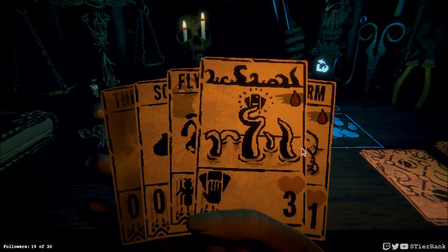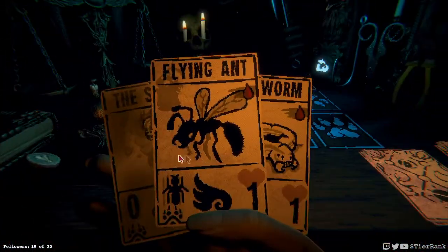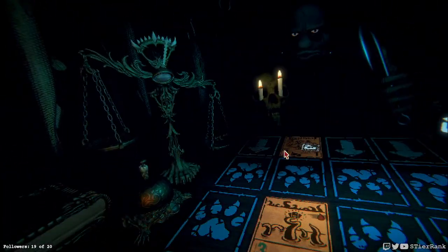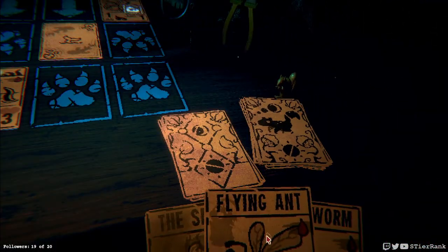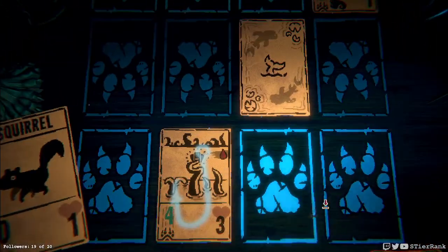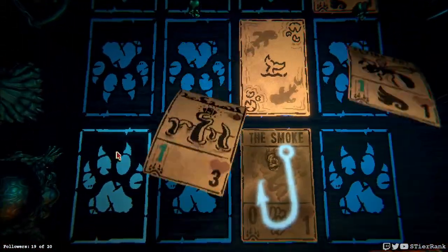Okay, kingfisher. Card counting sounds like it might be a good start to this - that'll put a significant amount of damage on the board right away. We'll take care of it, hopefully this will get it. He is going to start to try to pull cards so maybe we can put down our flying ant and on top of that the smoke so that it'll pull away the kingfisher.